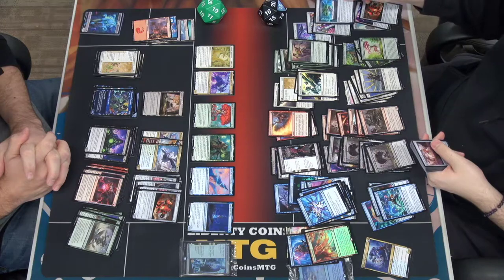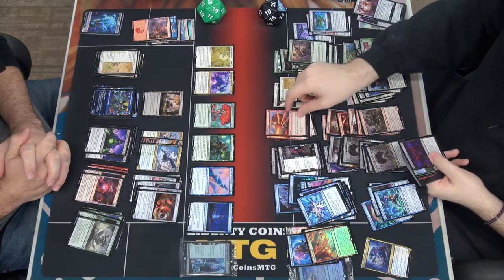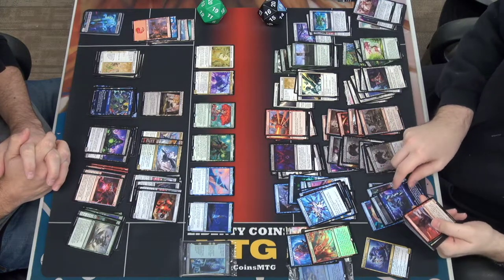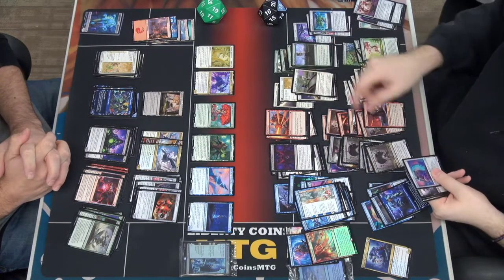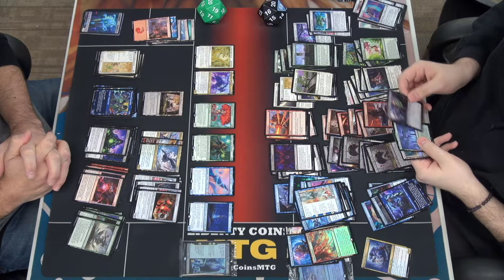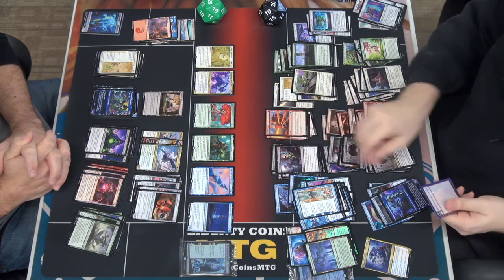Shigeki, Jukai Visionary — one and a green for a 1/3. One and a green, tap: return to its owner's hand, then reveal the top four cards of your library. You may put a land card from among them onto the battlefield tapped, put the rest in the graveyard. So that's a weird version of Steve. And then X, X, green, green — discard it, return X target non-legendary cards from your graveyard to your hand. That could be pretty good.